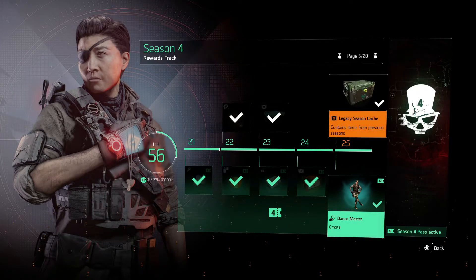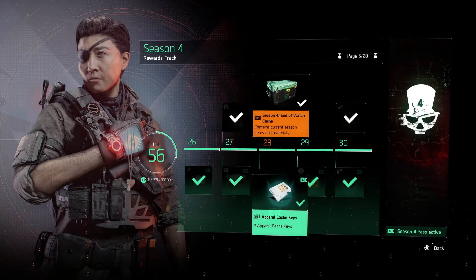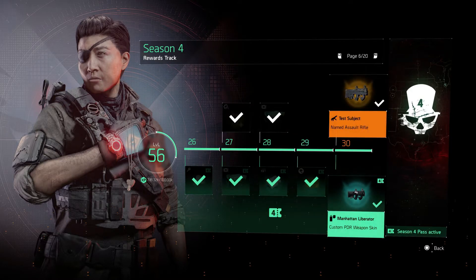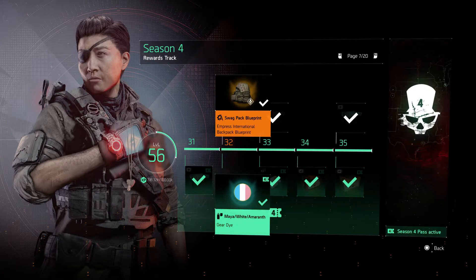By level 25 you get the Dance Master emote on the premium rewards track — just a nice little Irish dance. There are some more blueprints and a cache, and you get the Test Subject, the new named PDR, at level 30, as well as a PDR skin — if you have the premium rewards, that is.